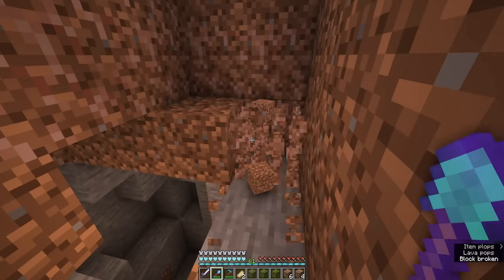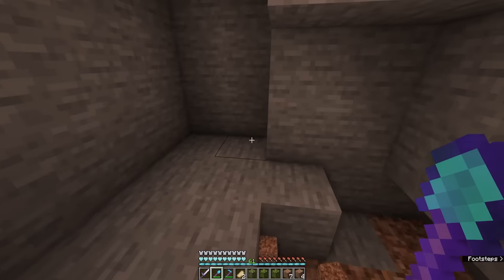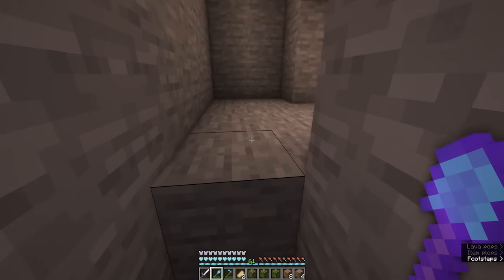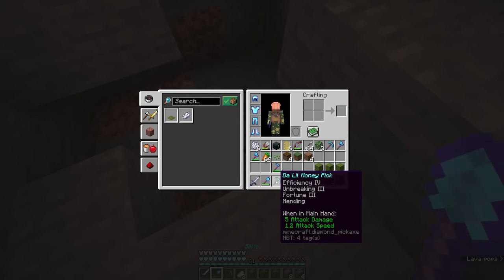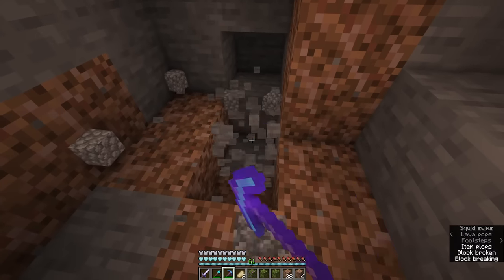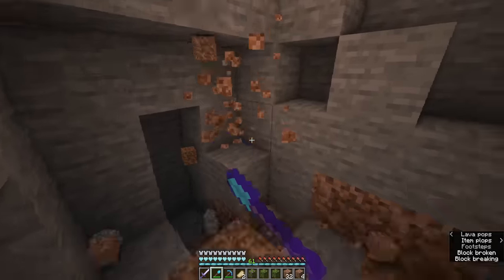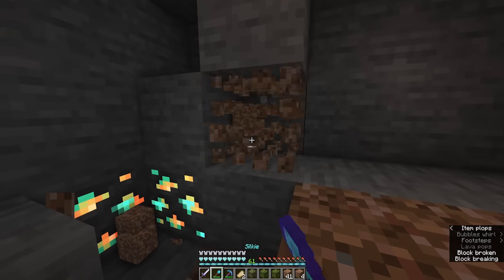We've got a nice little path down here - that's so funny. Let's get to collecting. I'm going to have my shovel and my axe so that we can get through all of the different stone layers. I do like that to get the rooted dirt, it kind of leads you down if you follow the roots all the way down into a lush cave area. I think that's a fun feature that they added with these azalea leaves.